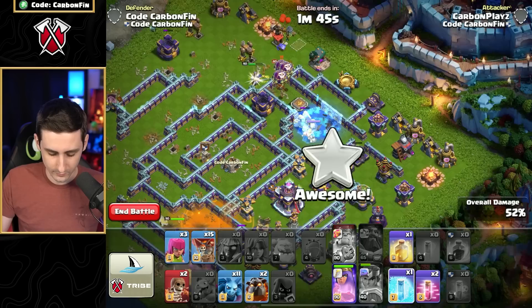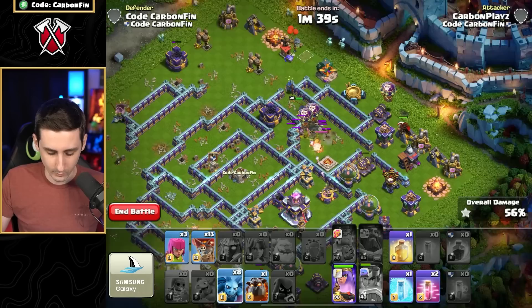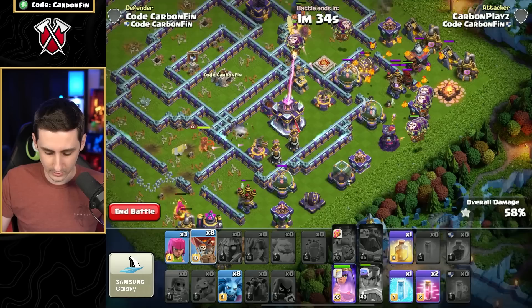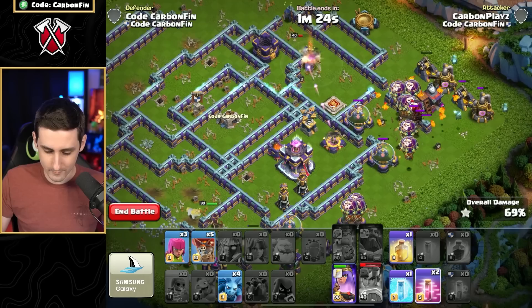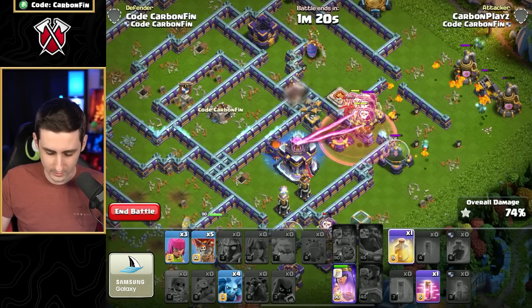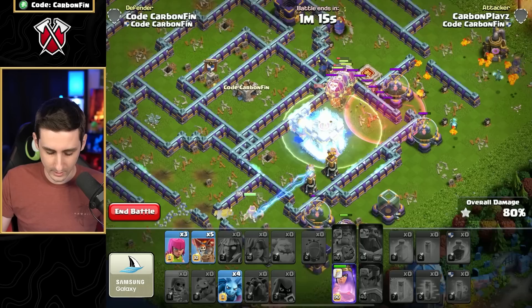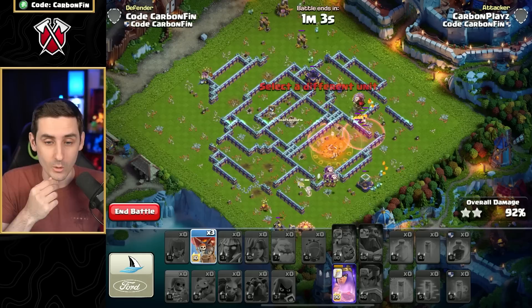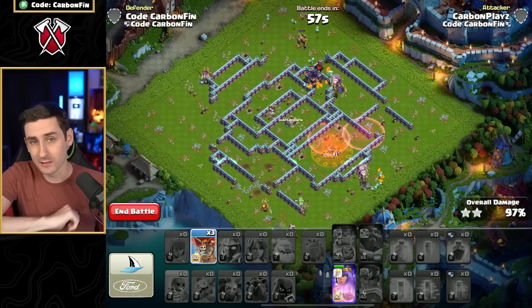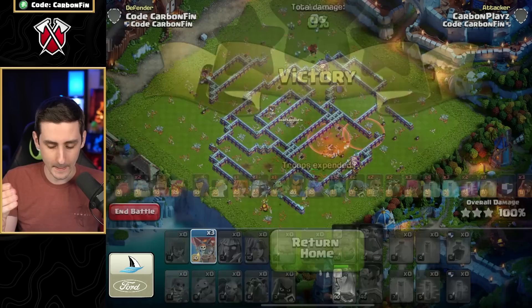We can't wall break into the town hall, so we walk around the base. Queen is walking around — let's use haste and freeze on the town hall. Going haste again. It's not an ordinary attack but it could work. The town hall has been secured and the queen still has her ability. Keep those super wizards invisible before the CC can come out to clear it. Ice golems in CCs are very common and annoying to deal with nowadays.